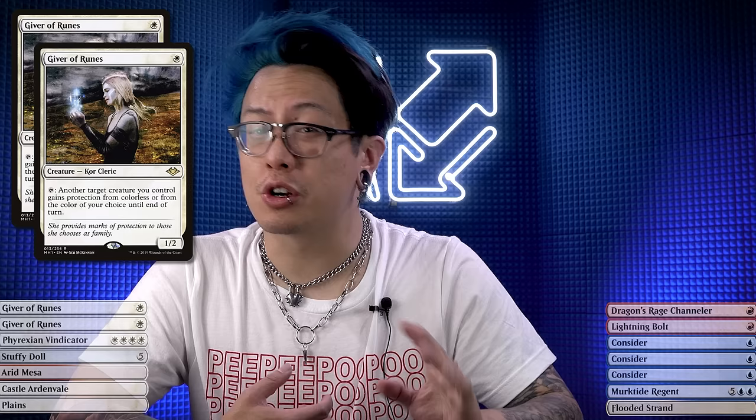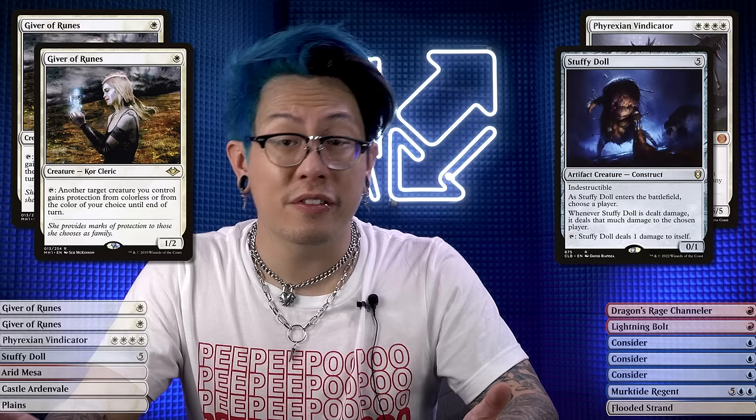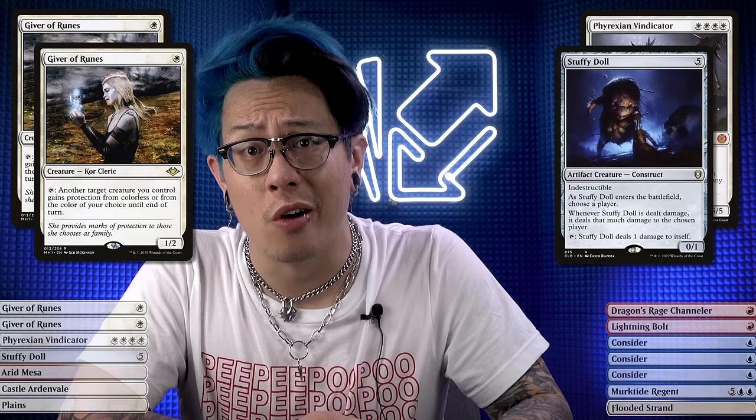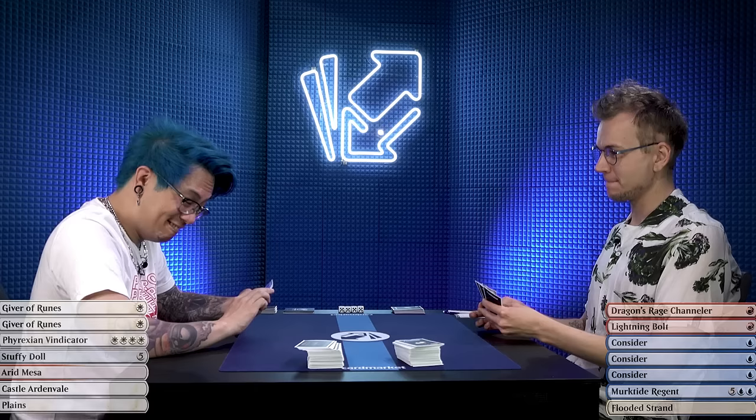This opening hand is actually kind of good. I've got two Givers of Runes — two stepmoms — plus two of the core of the deck, which is like the Stuffy Dolls and the Phyrexian Vindicators. And we have lands. The main thing here is that Giver of Runes is able to actually help protect everything except herself. Hopefully we can just survive long enough and get to the point where we just protect everything. I'll keep it. While this opening hand only has one land, that's fine. I've got a Dragon's Rage Channeler and a bunch of Considers. I'm just going to sculpt my hand that way and then I'm set up for the later game. Let's go.